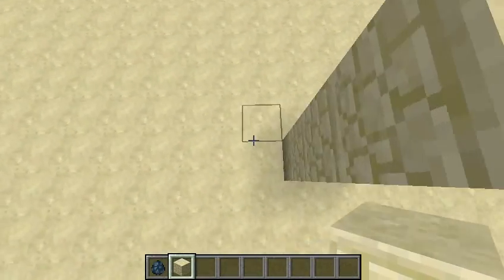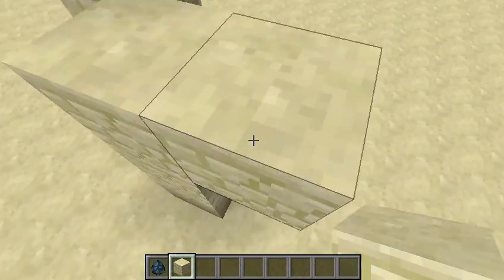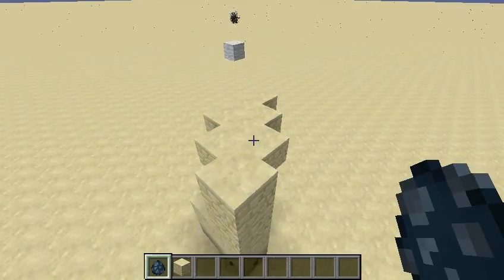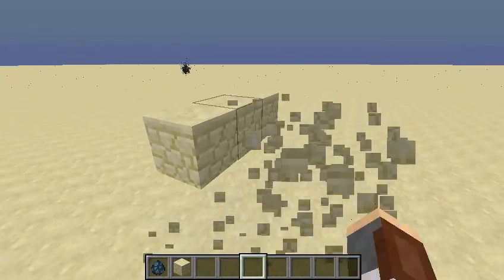It does sort of work in three dimensions. You can see if I do something like this and place the armor stand up here, it actually gets pulled down. However, it does not do it if the armor stand is underneath the black hole.